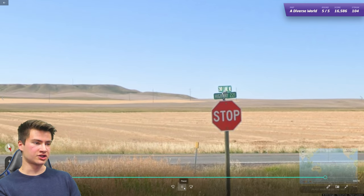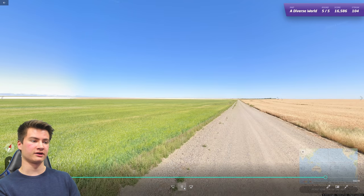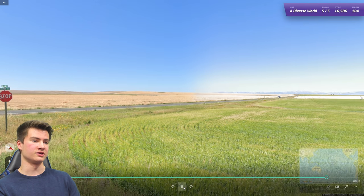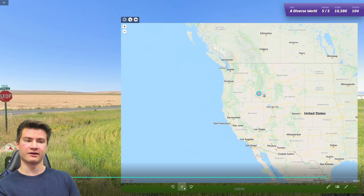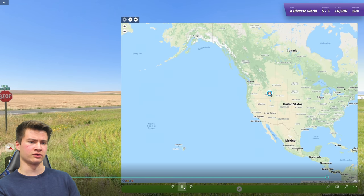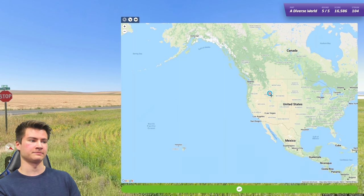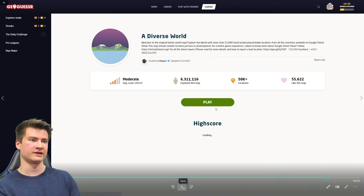Round 105 has English signs and typical North American street signs. This dry, somewhat hilly landscape is more characteristic of the US — you don't really get anything like this in Canada. So if you see that, you should be safe guessing the US.